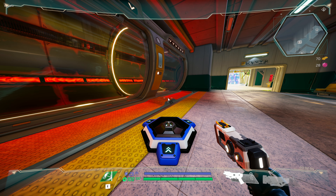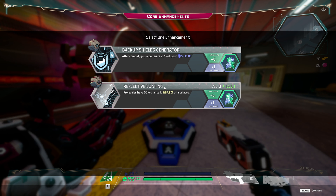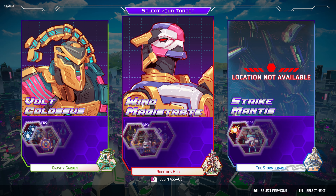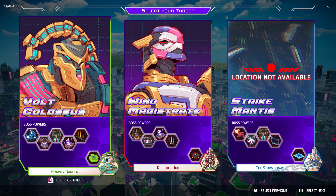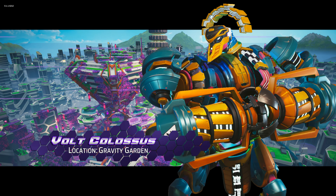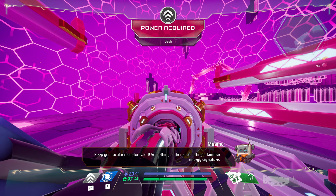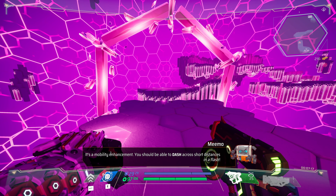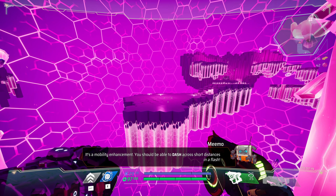You have to go through every single room again to get back to where you were, and any enhancements that you had are now gone — you need to pick up new ones. When I got to choose the boss this time, Strike Mantis was locked, but before it was Volt Colossus that was locked, so it seems the locked boss is randomized each time. I clicked on Volt Colossus on the left side.